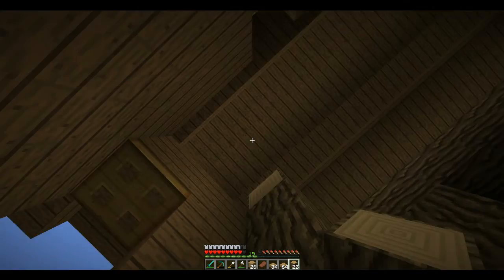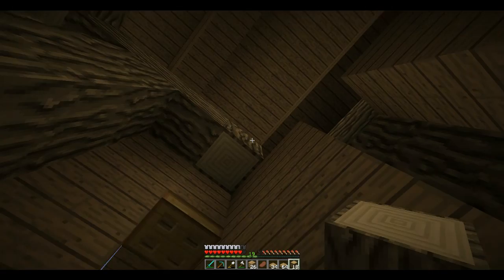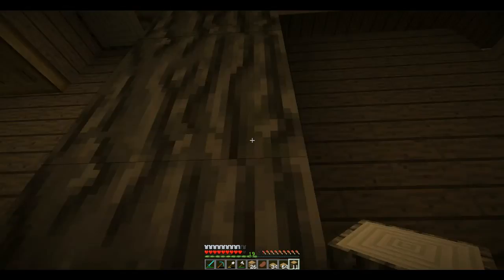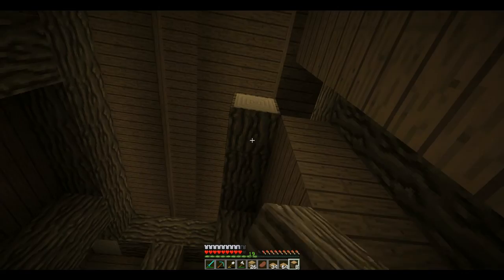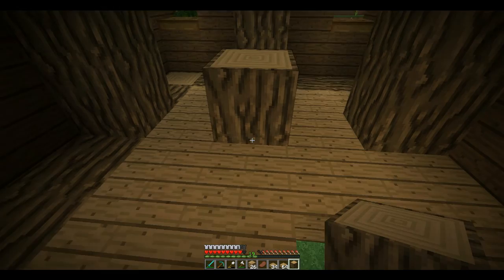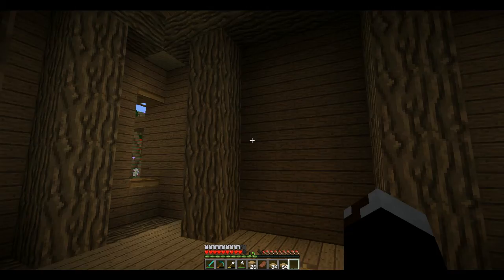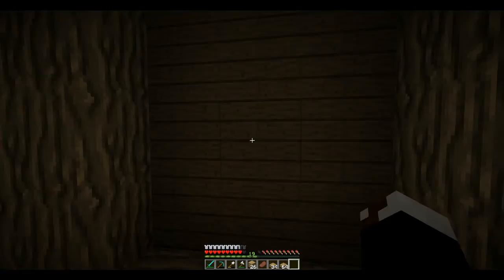Let's just build down from here. I remember watching a YouTube video about how to build using logs on the console edition. A really long time ago, when you were placing logs, it didn't depend on what side of a block you were placing them on but what direction you were facing — you could place a log and it would face that way because the face was always facing you. Would that be easier or annoying? I don't know.